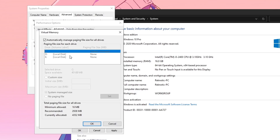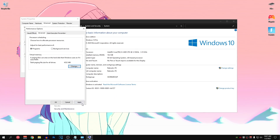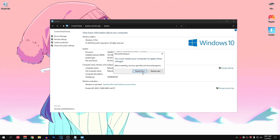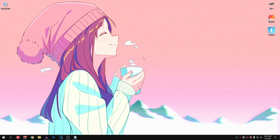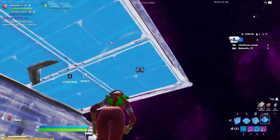After that, hit Change on virtual memory and make sure Automatically Manage is checked. Hit OK, then click OK, hit Apply, and hit OK again. At this point, click on Restart Now and restart your PC to make sure that every setting is successfully applied. Those are all of the optimizations inside of this guide.